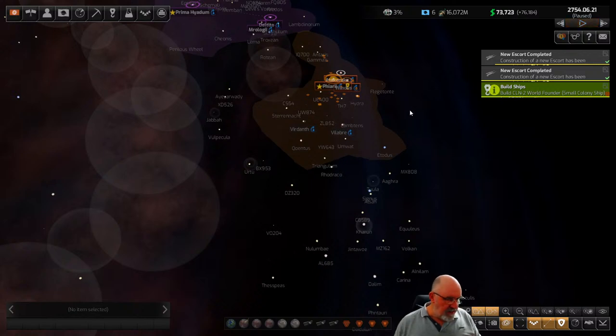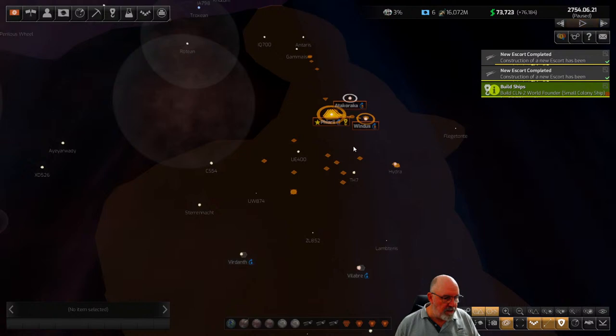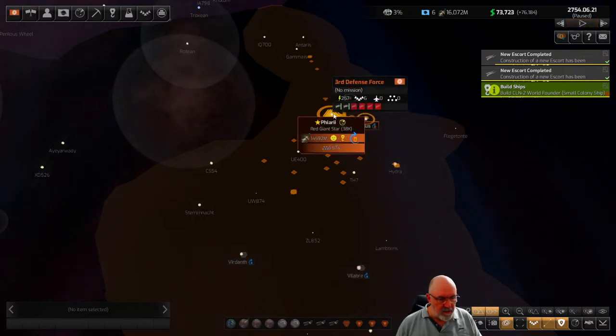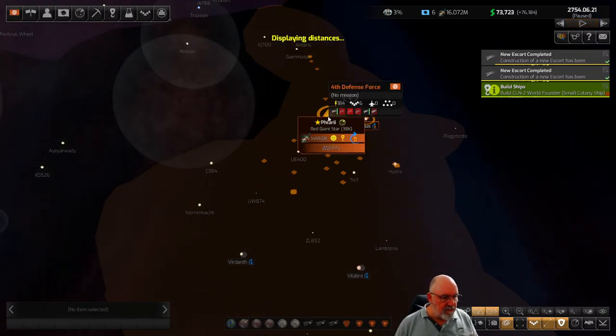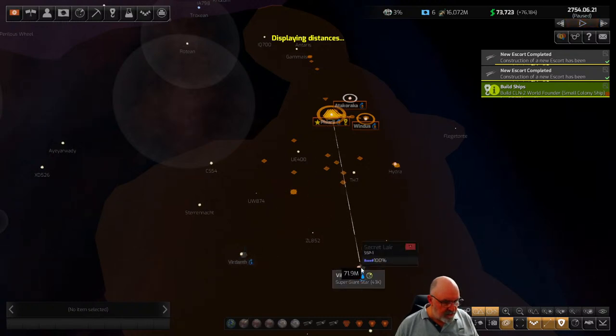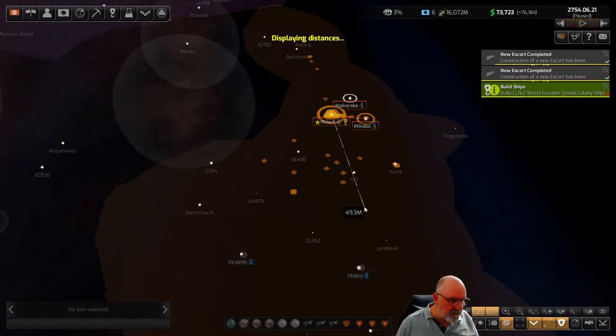We also have measurement tools, which we've had in the game for a while but I don't think many people know about. If we need to find out how far — like these are pirate bases — how far are they from my home system? If I press the Shift button, it brings up displaying distances. Just click on the system and drag across, and we can see that's about 73M to get out there, and 72M to that one. So we've got a couple of pirate bases within 100M, so not too far off.